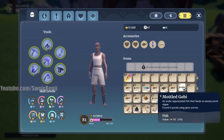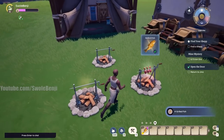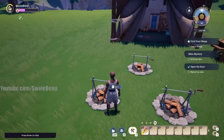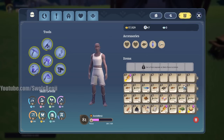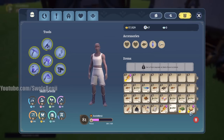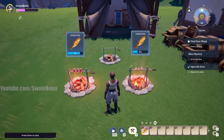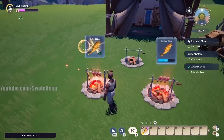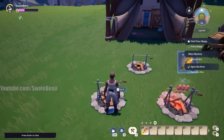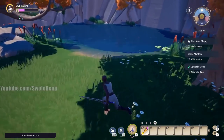That's the glow worm fish - two of those are worth 170. We get cooking experience for cooking this, even when we don't get the quality upgrade on that one. Let's cook some more mottled goby and try to get a quality fish. The percent rate of quality fish I'm not entirely sure about, but let's see if we can get a quality mottled goby - there it is. It went from 170 to 255 gold, from just two fish. That's not cherry-picked footage either.